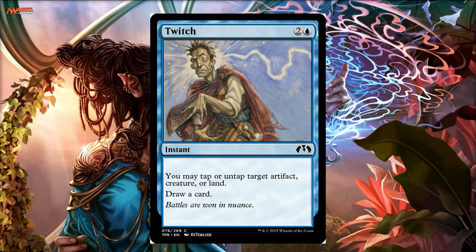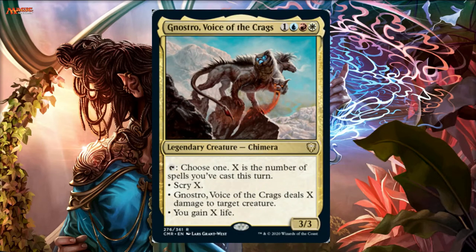In my Ink-Treader deck I had cards like Twitch. What I would do is target my creature and untap all my creatures, and it has draw cards — so we get to draw a bunch of cards. You're untapping all your creatures and drawing a bunch of cards. It's a really great combo, and I thought that'd be great with Nostro. So I can cast Twitch, hold priority...